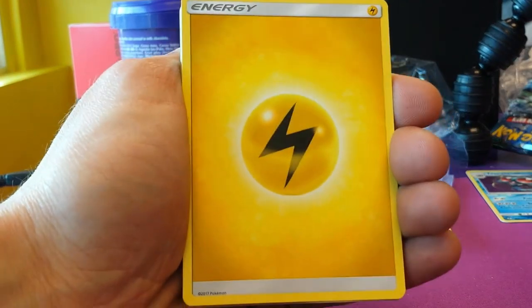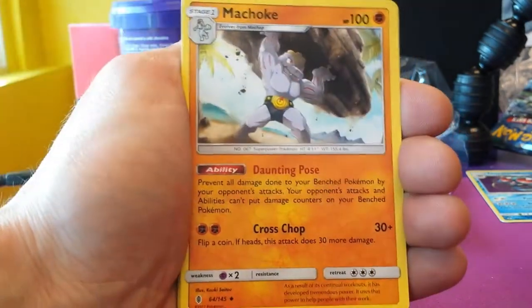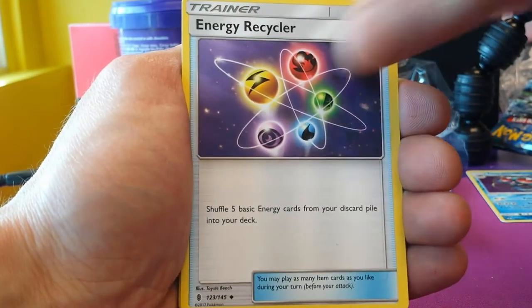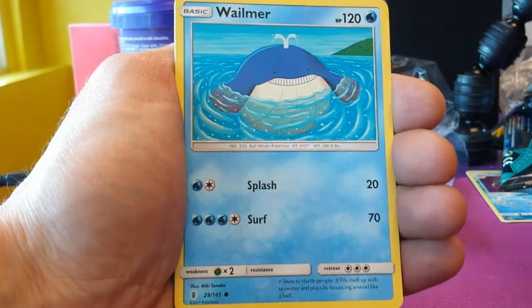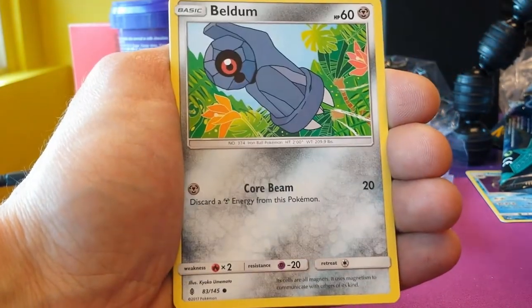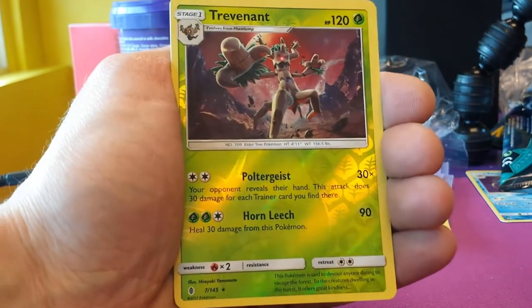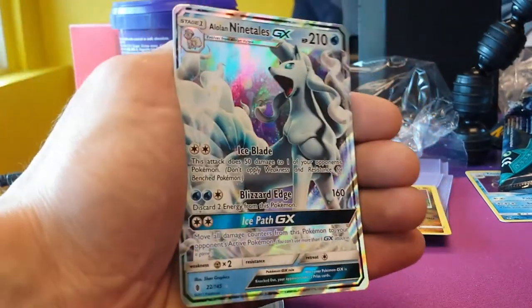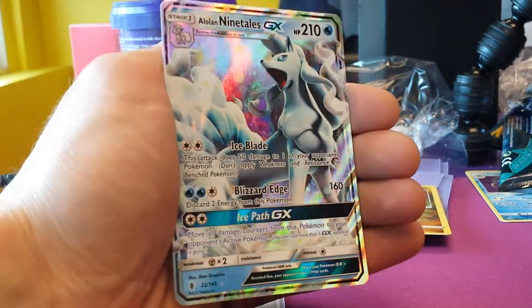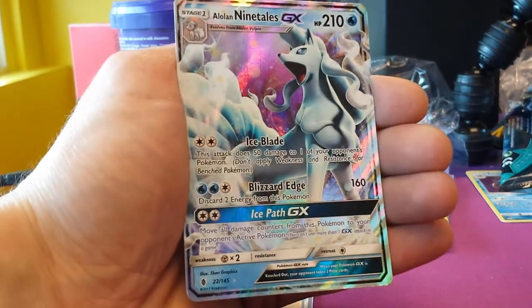Let's kick this off with a Lightning Energy, Max Potion. Machoke, brilliant — energy of the cycle after that. Wimpod, Goomy, Wailmer, Beldum, Rockruff. Brilliant Reverse Trevenant — lovely! And in the back Nine Tails GX — beautiful! But again, that's two packs — woohoo!